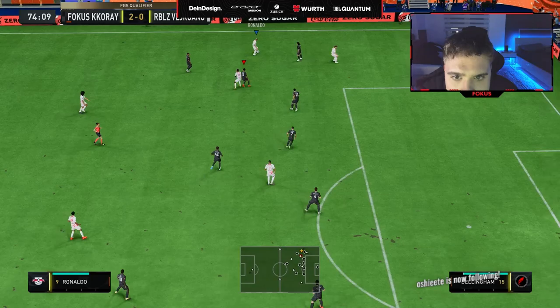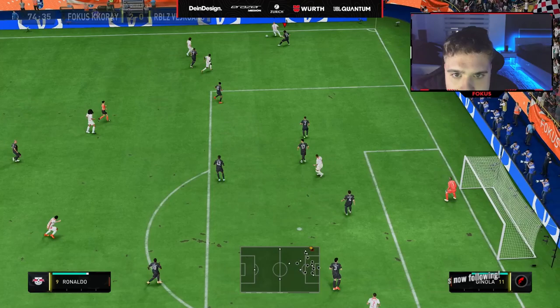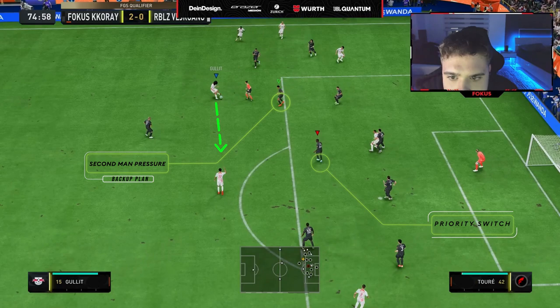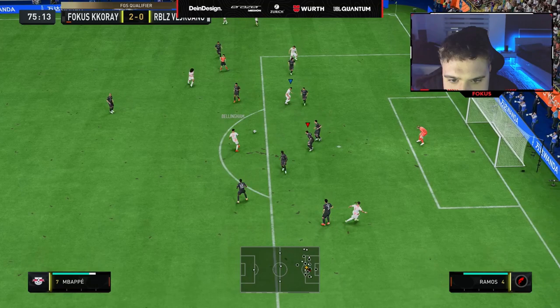As Koray defends Anders, he tries to remain in front of him without gambling, covering as many potential moves as possible. As the opponent sends the ball towards the center, Koray sees the next passing station, quickly switches towards the closest defender while also covering the current dribbler with second man pressure. The expected receiver gets the ball, but Koray waits patiently without going in. However, he gets baited and makes a wrong move which opens up a passing lane, but still manages to recover by making the right player switch.